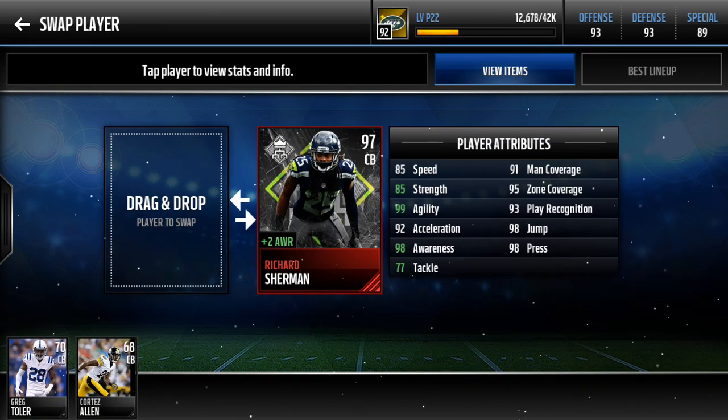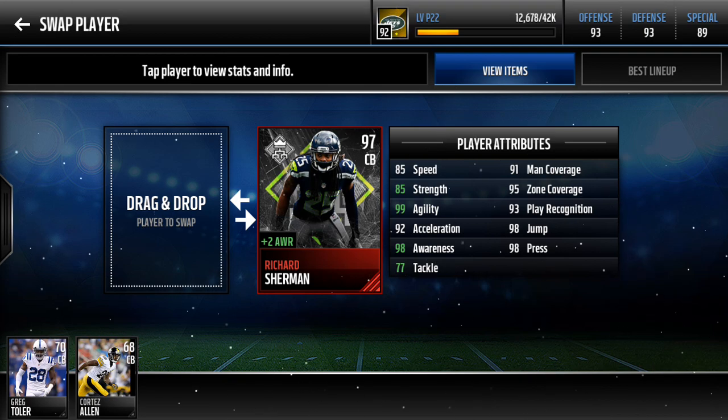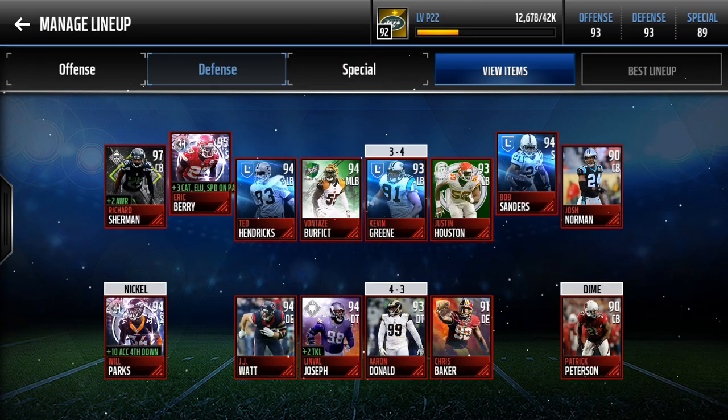Let's start off with my cornerbacks. Richard Sherman from the league — 99 agility, 98 awareness. His man, zone, and play recognition is so good. 98 jump, 98 press. These stats are just absolutely amazing.